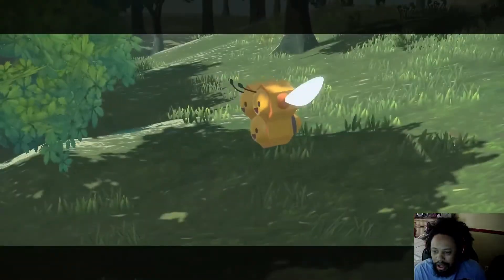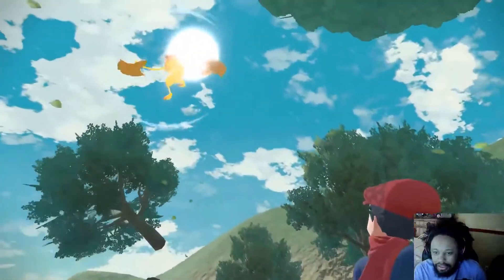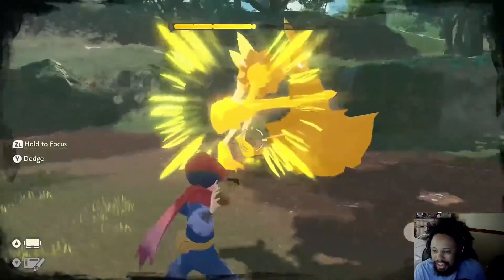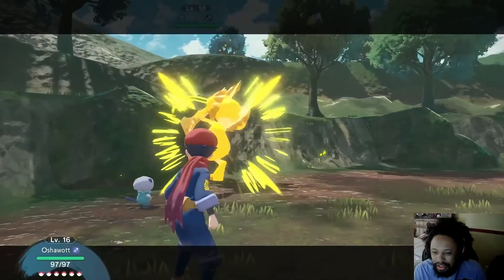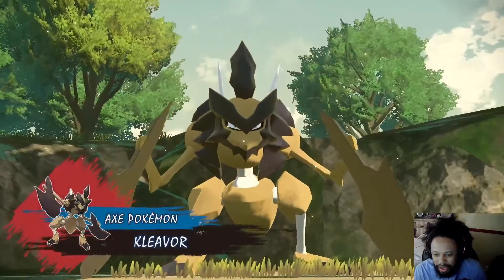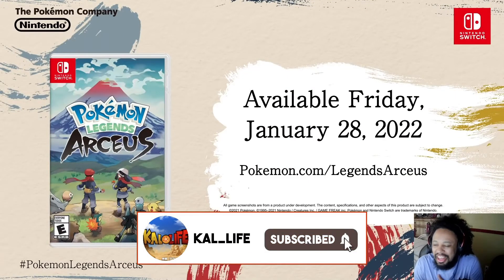Electrifier! Cyndaquil Hot Bunny encounter — quell the frenzy. Yo, what is that?! Kleavor — the Bug/Rock type — oh my god, he just like hits you! Look, some Monster Hunter stuff. Come on... I mean Oshawott — I said pip, what? What is that? Do they eat it? Axe Pokémon Kleavor — yo, that game looks sick! Oh my god, January 28th!